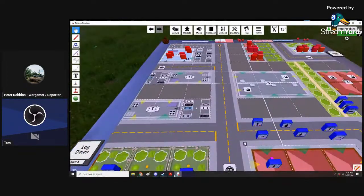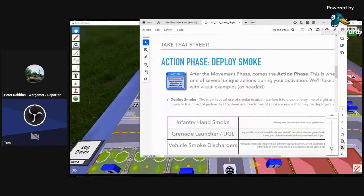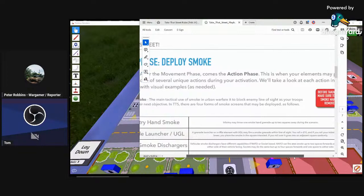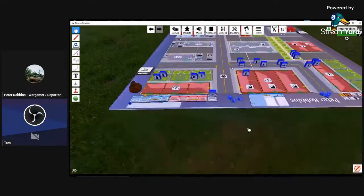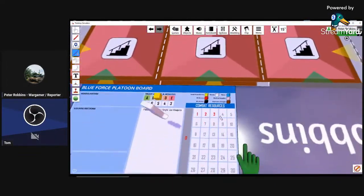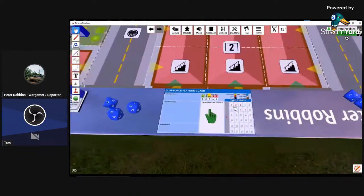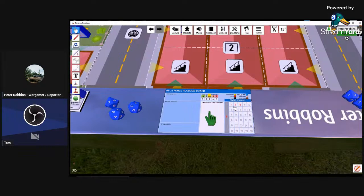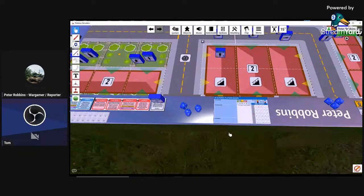There is an advanced rule where supply is actually tracked. We're not going to use it. For the scenarios they give one smoke per element of infantry — some might have more. If you have a Humvee with a grenade launcher, you might get more for the scenario. This is actually very easy to track. Another thing here is troop quality.